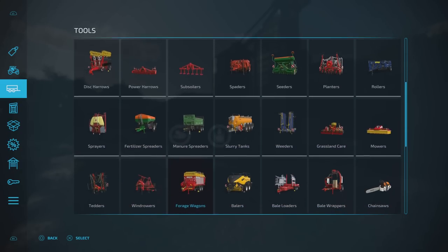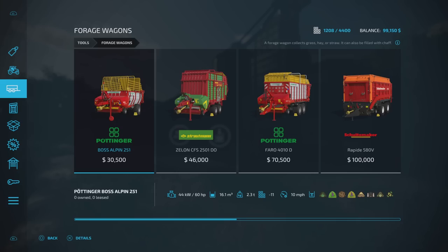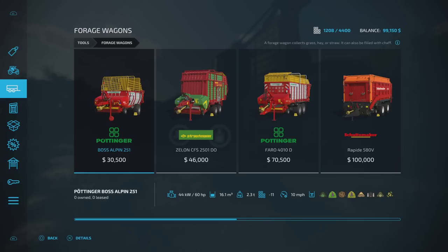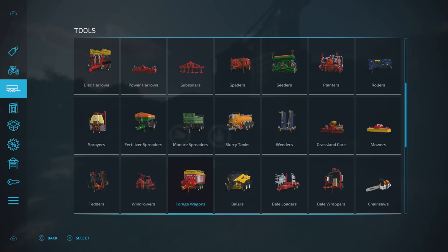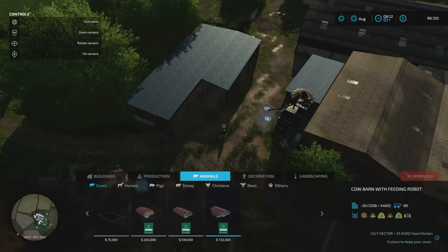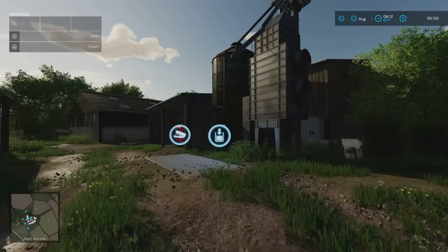Alfalfa is a grass — it can be baled and tedded. Looking at forage wagons, you've got two extra ones: alfalfa grass and alfalfa hay if it's been tedded. And looking at cows, you've got grass, hay, and those options available for feed.